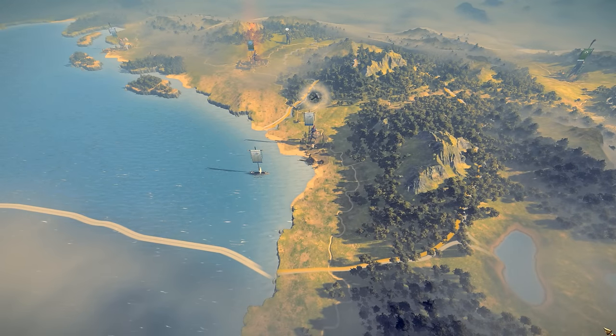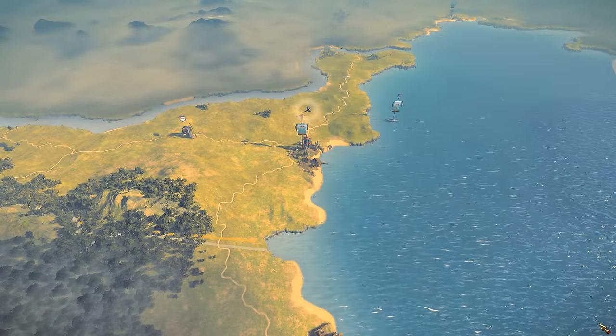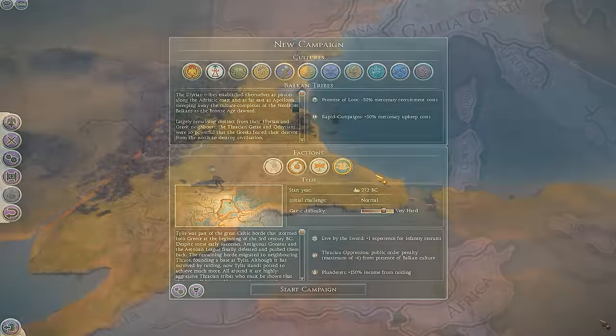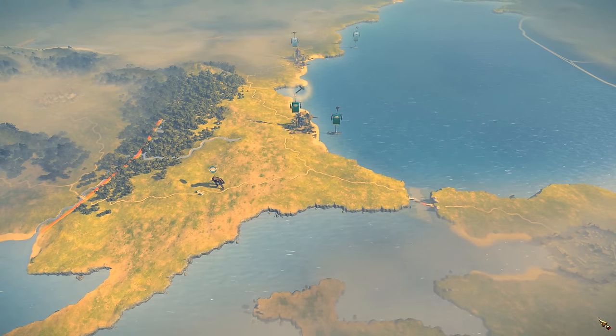The Ardae are a small nation of pirates and seafarers starting on the coast of the Adriatic. The Audrissian Kingdom, a former shadow of their past glory, have a hatred of all things Hellenic and begin on the coast of the Black Sea. And finally, Tylus, originally a Celtic tribe, have a great aversion to Thracian culture as they look to establish their home on the Isthmus of Tafros.